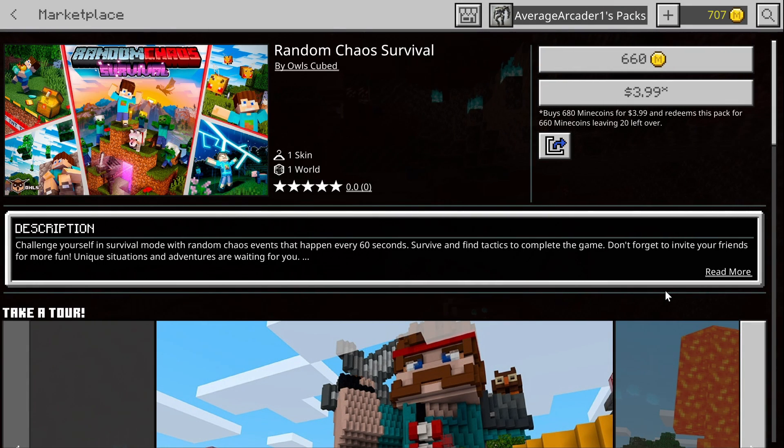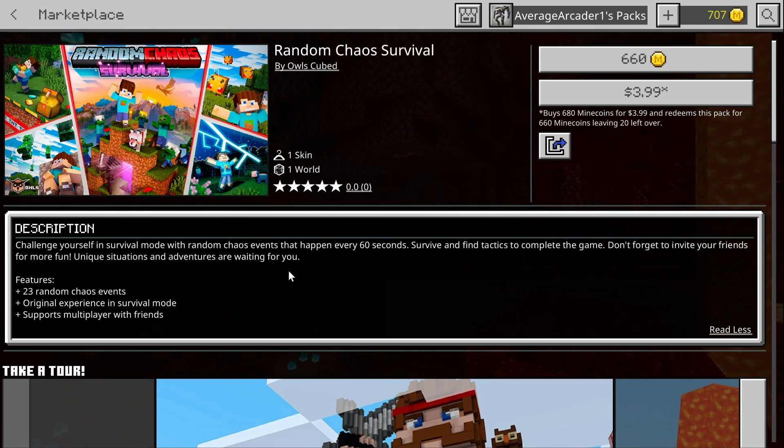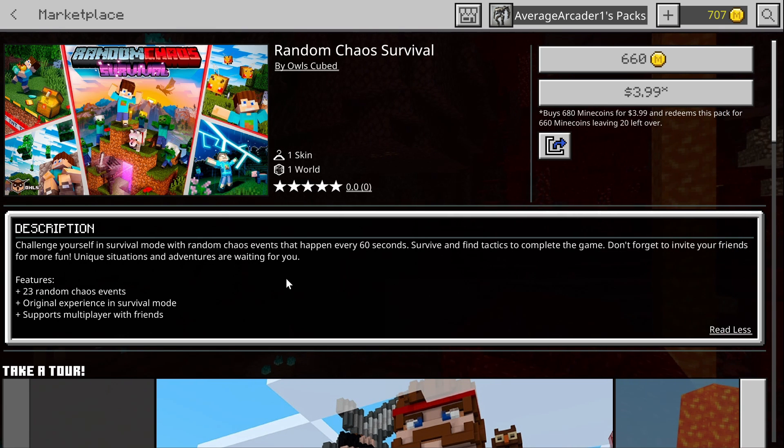Next up, Random Chaos Survival by Owls Cube. Owls Cube - I've actually played a few of their maps. Again, another studio that simply does a decent job. They're not on par with my favorite studios like Everbloom, Game Mode One, or Cyclone, but they do decent work. This one seems interesting because it adds 23 random chaos events, and I think every 60 seconds one of these events happens.